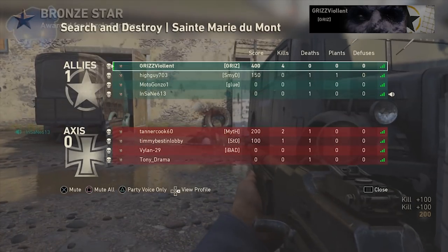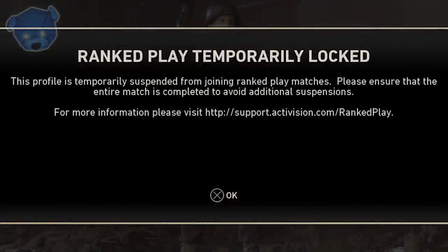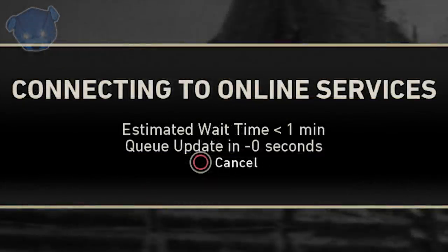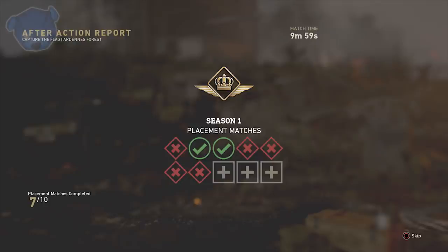This is Call of Duty's answer to that. The patch notes from Sledgehammer state you'll have until the end of Season 1 to play matches and be promoted through tiers before the placement season ends, setting up your first skill-based tier placement going into Season 2. If you receive your first offense - like quitting a game - your account will be temporarily locked for 15 minutes. A second offense is 30 minutes, and a third is 45 minutes.